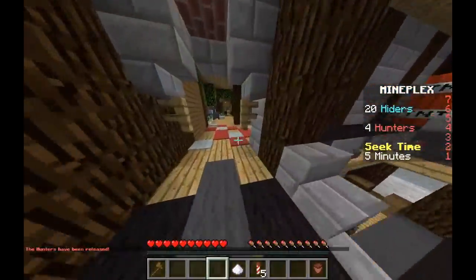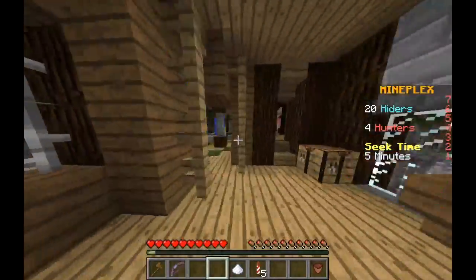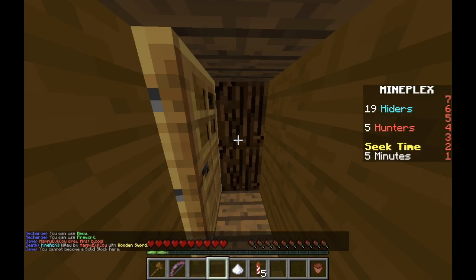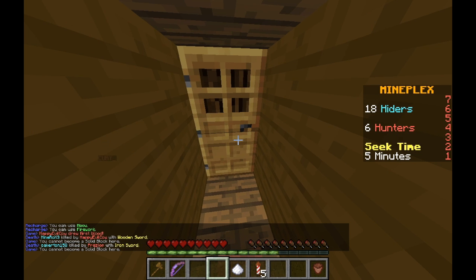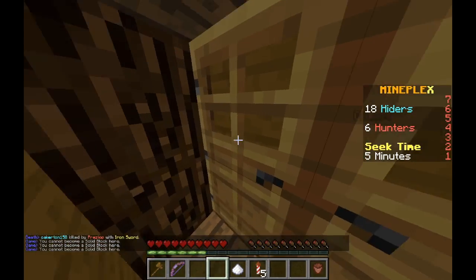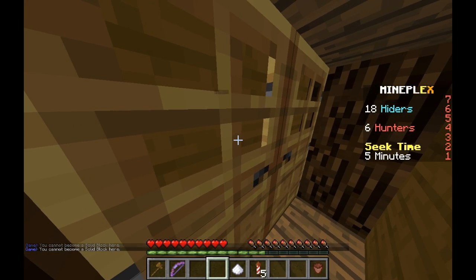All right guys, we're approaching the spot. I just don't want to get picked off by some hunters. As we make our way to the spot, I can assure you that doors can now be opened - as you can see here, there's a door, and now you can open it, which is pretty cool. Before, you actually could not open the door like this.